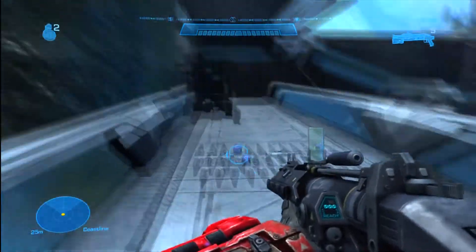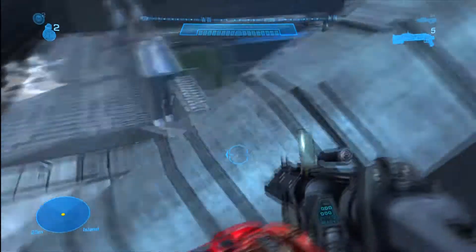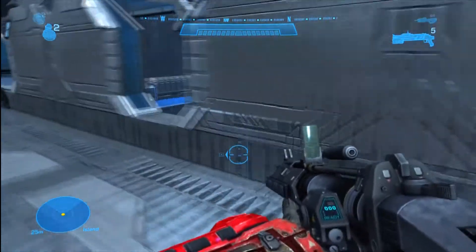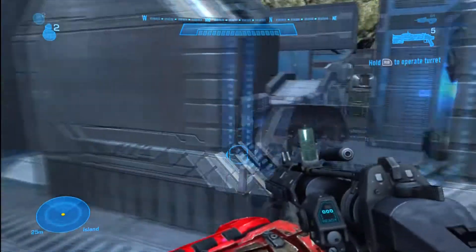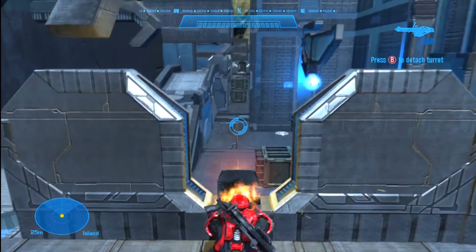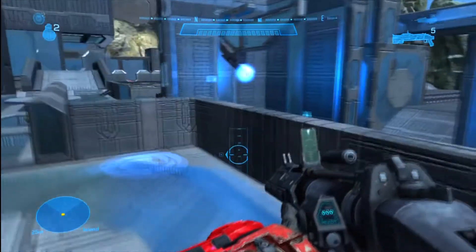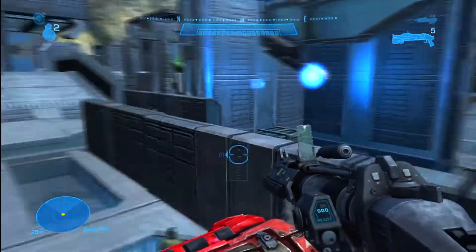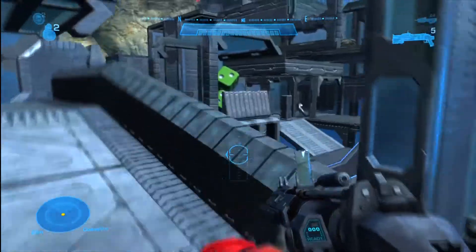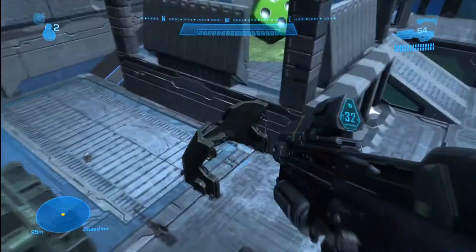I plan on uploading a gameplay of it soon. We did a one-flag capture the flag on it. Right now I'm walking through blue team spawn, as you can see. Added this machine gun turret. I need to tell you that in the gameplay, some of the things are gonna be a little different because it was older, and I updated the map and moved a few things around, but not that many — just mainly added things like the machine gun turret back there.